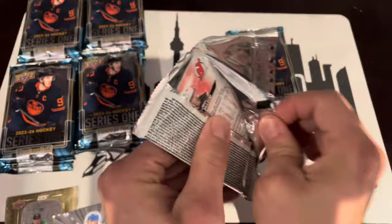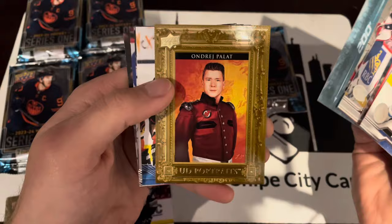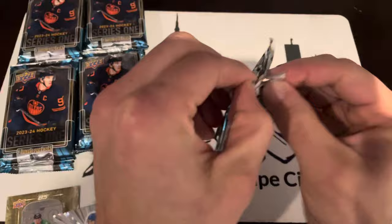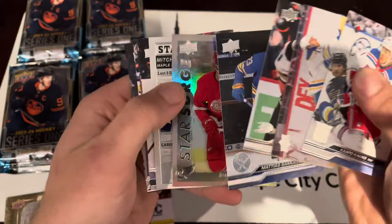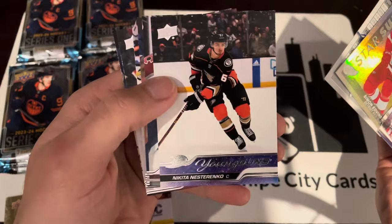We've got a rink card here — Martin Natchez, Andre Palat, Canvas Troy Terry. Last pack from box 17, top middle. On the case, box 17 in total, we've got a Star Surge, Stat Box Fillers, and Nikita Nestorenko Young Guns.